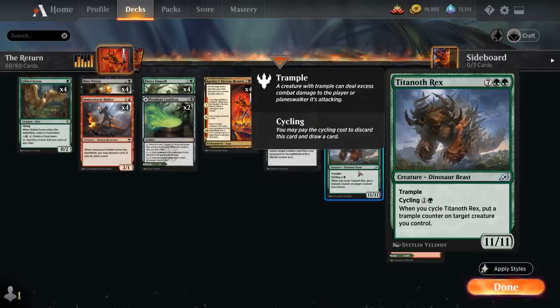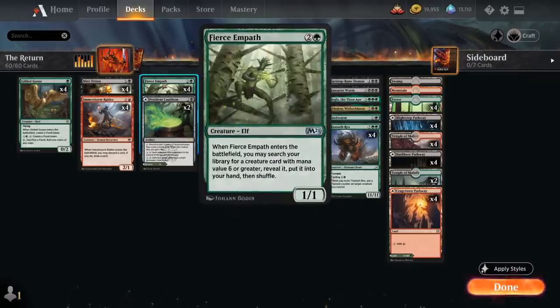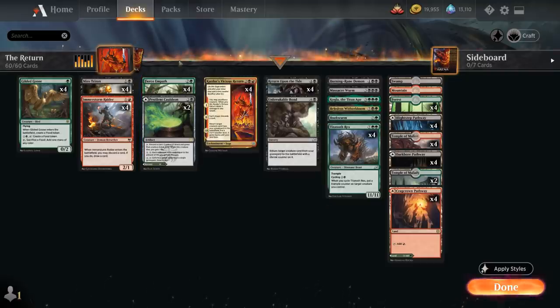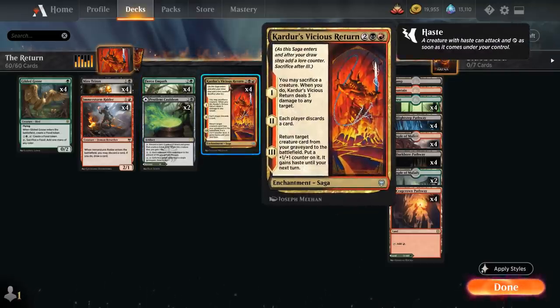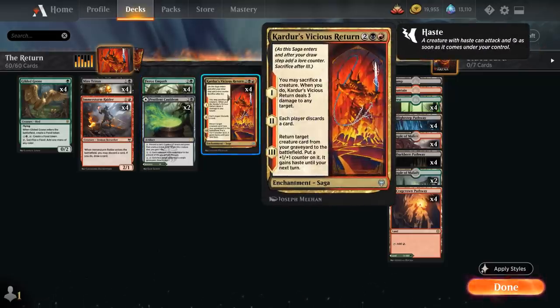We've got a whole host of one-off creatures to potentially reanimate, and the reason for all those one-offs is that we're playing the full playset of Fierce Empath — a 3-mana 1/1 Elf that when it enters the battlefield lets us search our library for a creature card with mana value 6 or greater, reveal it, and put it into our hand. Fierce Empath is perfect alongside Kardur's Vicious Return: play turn 3 Fierce Empath, search up any creature to reanimate, play the Return on turn 4, sacrifice the Empath dealing 3 damage as removal, discard the searched creature on chapter two, and reanimate it on chapter three.